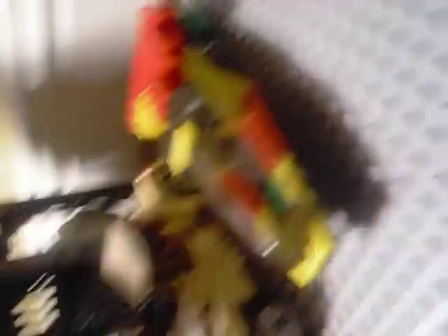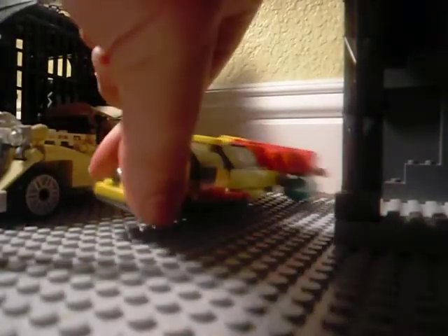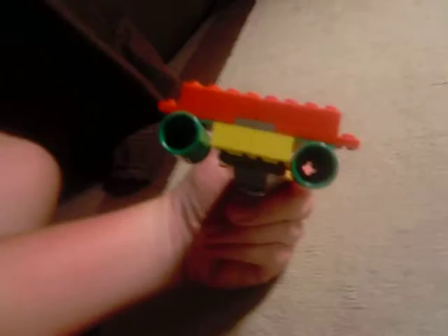A little Robin jet I made. It's custom. I'll show you. Two thrusters on the back. Front machine gun here and here.